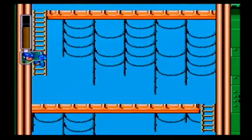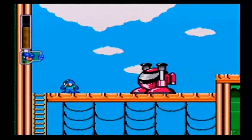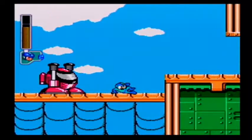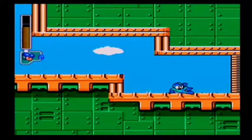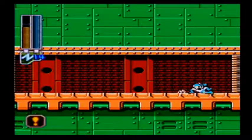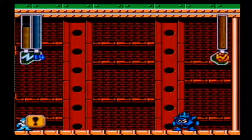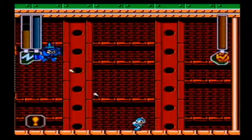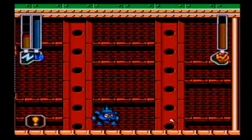Those guys are pretty easy to deal with. Then we've got Stomper here — let's see if we can kill him. Time for Needleman. Get out your Gemini laser, because he is very intimidating without it. The problem is if your Gemini laser misses, well, then it really misses.